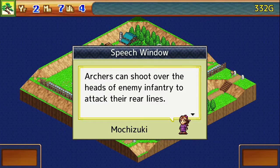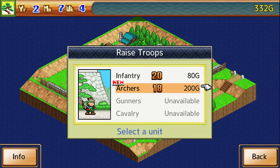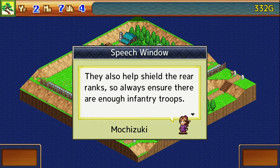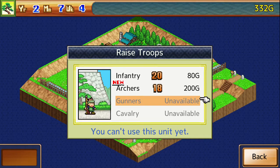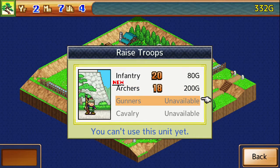Archers can shoot over the heads of enemy infantry to attack their rear lines. While not suited to close combat, they're useful for thinning the enemy's rear ranks. Infantry advances on the enemy and engages their front line in close combat — it also helps shield the rear ranks. Always ensure there are enough infantry troops.